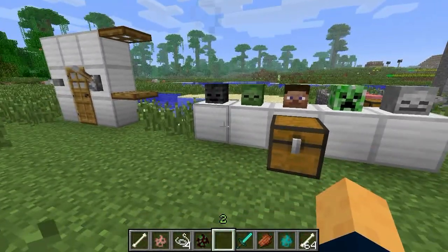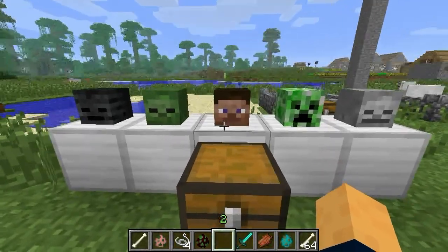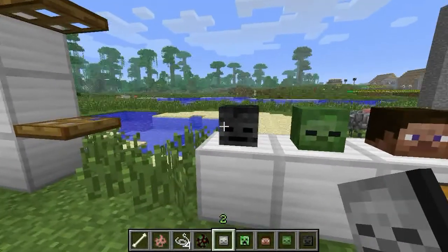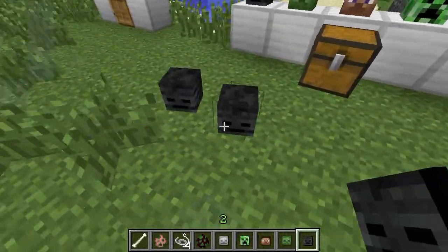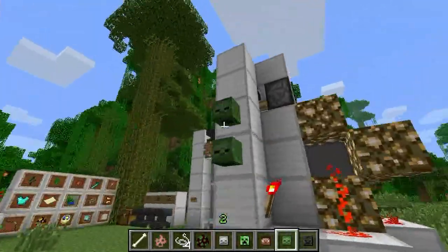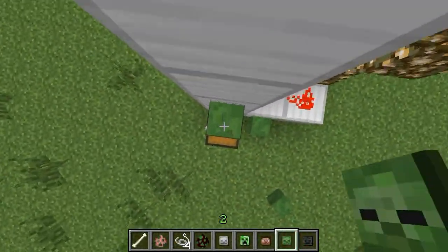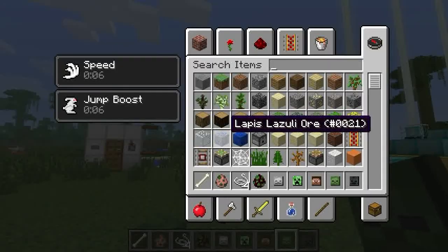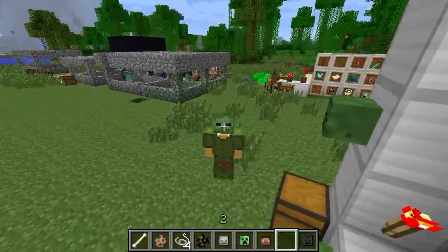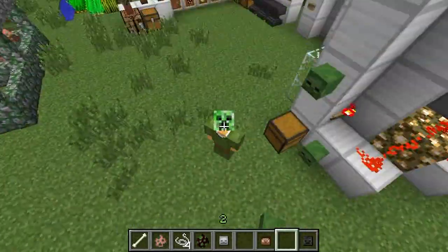These are heads. You get them when you kill the mob — I don't know the rarity. This player head is for multiplayer; I'm pretty sure you can't get them in single player. This is a new mob called the Wither Skeleton — you get the skull from them. Heads can be placed in any direction and on walls. The cool thing is you can wear them. If I put on a zombie head — I look like a zombie! Let's try a creeper — I look like a creeper. How cool is that?